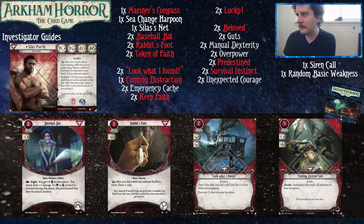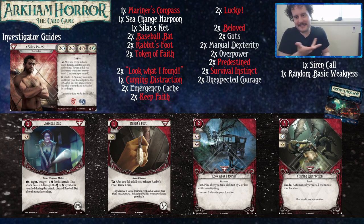We've got the Baseball Bat, a two-cost asset that takes up both hand slots. As an action you can fight, getting plus two Fist for the attack — it deals one plus one damage. If you reveal a skull or the auto-fail token, you discard the baseball bat because it breaks. However, it does let you fight at six, which is a pretty big number for the low cost of two resources. Just don't break it.